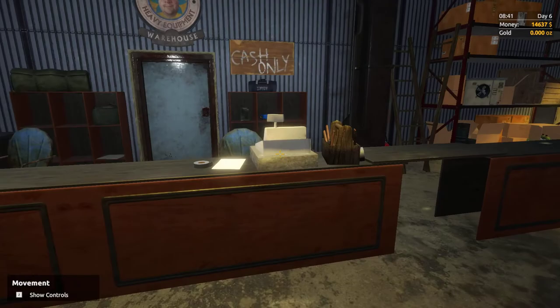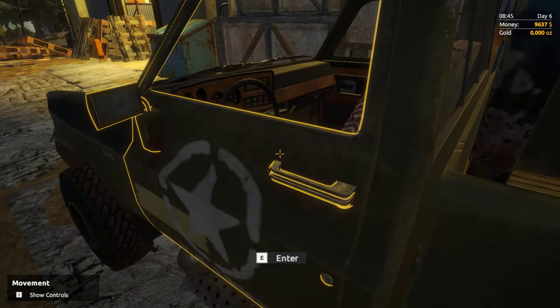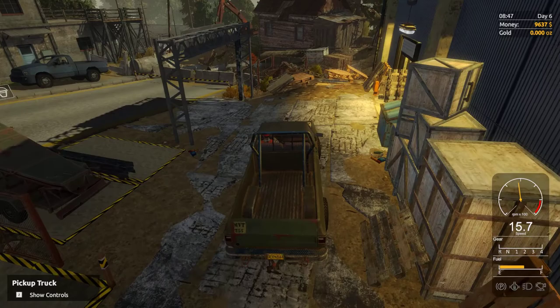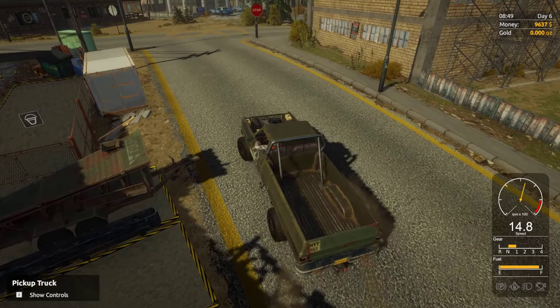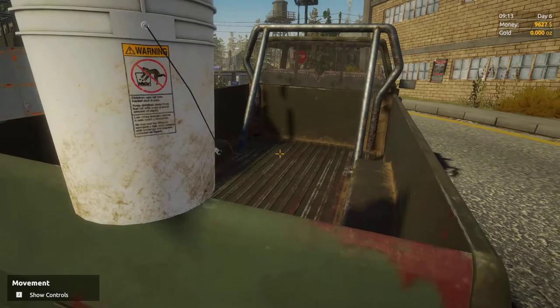When you are separating the gold from everything else, you end up with byproduct — and that byproduct is magnetite. We want to take care of picking that up instead of just tossing it to the side. So we're gonna stop tossing that off.